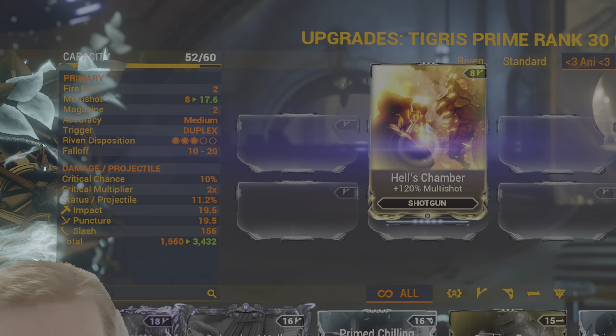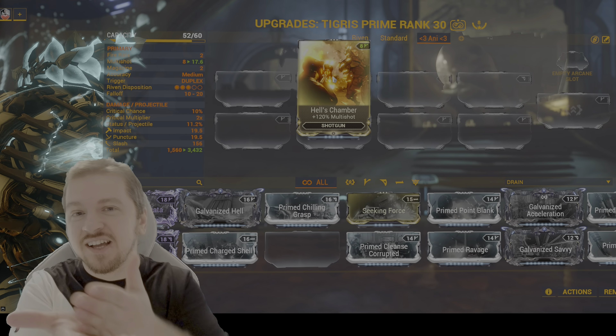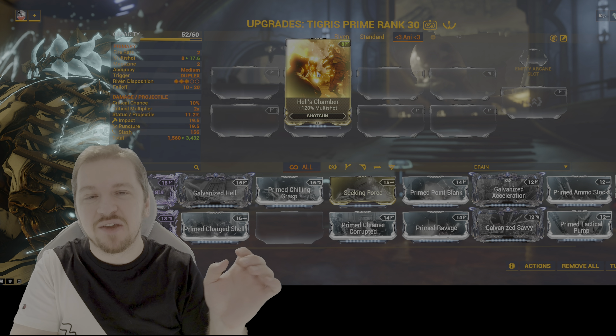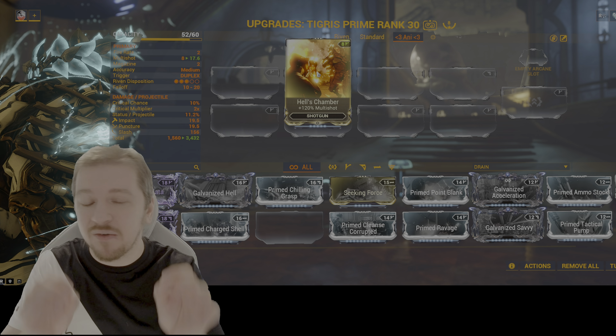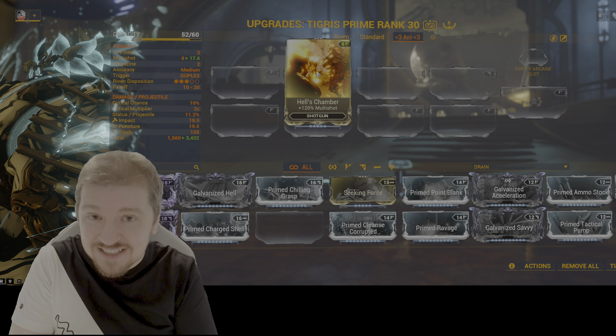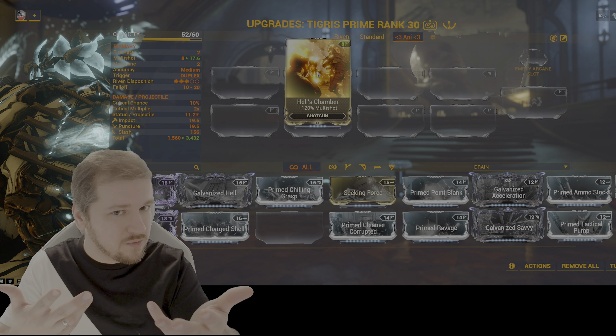With Hell's Chamber alone you're going to 17.6. You are not taking a pellet, cutting 40% off of it, throwing it away, and then chucking what's left at the enemy. Essentially, per each and every single shot, you're going to be getting guaranteed 17 pellets and a 60% chance per shot at an 18th pellet. You get how that all works? Pretty good.